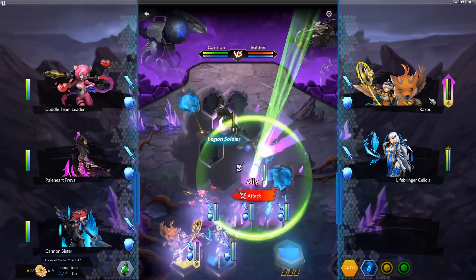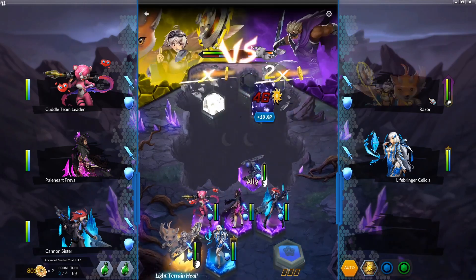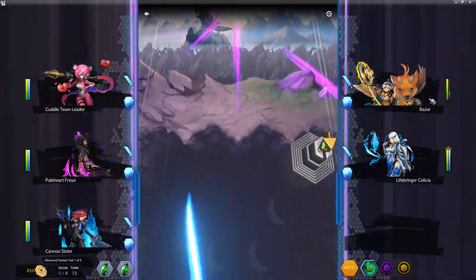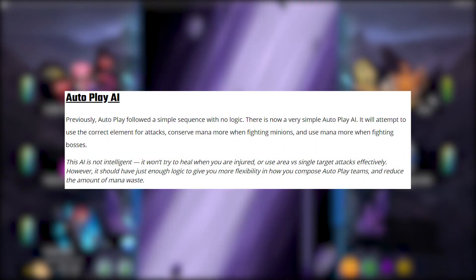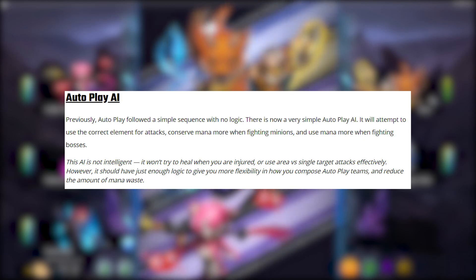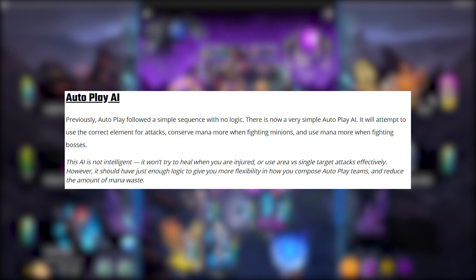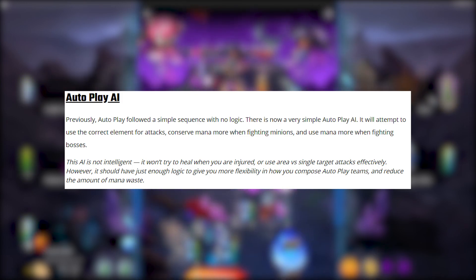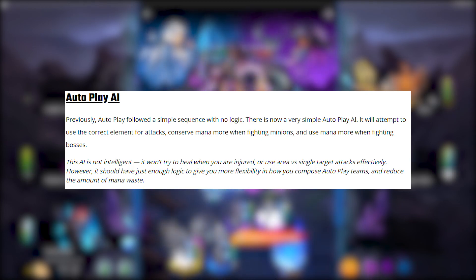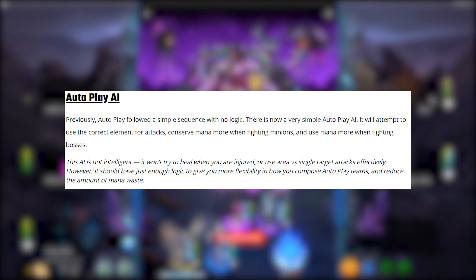The autoplay AI has been changed. Epic claims the previous autoplay followed a simple sequence with no logic. There's now a very simple autoplay AI that will attempt to use the correct element for attacks, conserve mana more when fighting minions, and use mana more when fighting bosses. After some testing, I think it heals a little bit less — it's very inconsistent. Sometimes I get defeated because my healer simply won't heal where it would before. The healers don't overheal as much, but at the same time you can find yourself on the death screen.